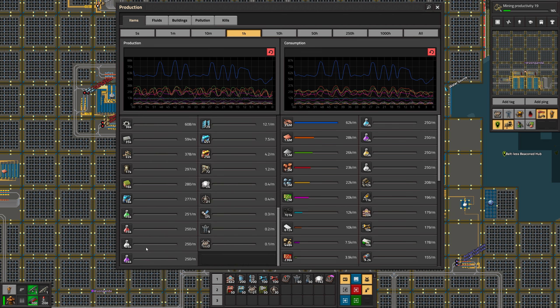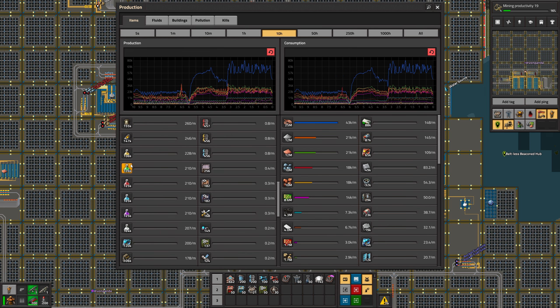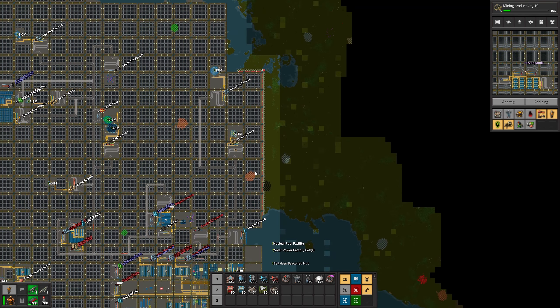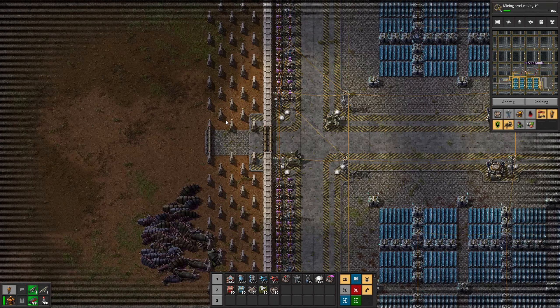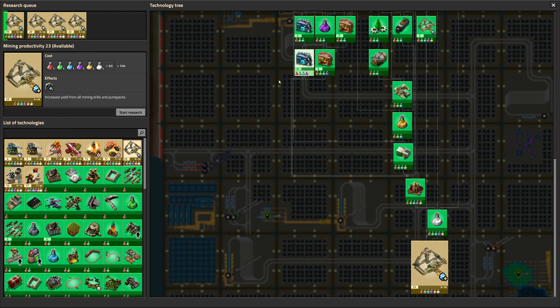Looking at an hour of data, science pack production is a solid 250 a minute the whole time. At 10 hours it's a little bit lower with a few blips, but he may have still been expanding the base at that point. If you can go an hour with solid production nonstop, you're doing pretty well. I don't think these turrets are even taking any damage — we're probably maxed out on the turret research.